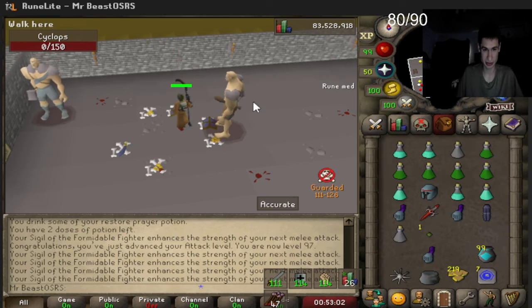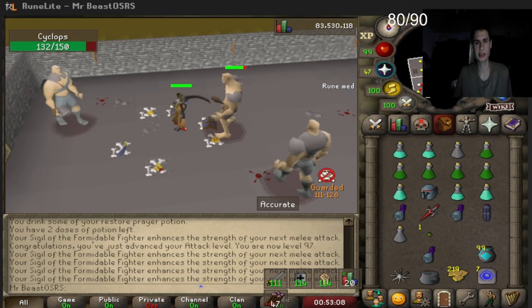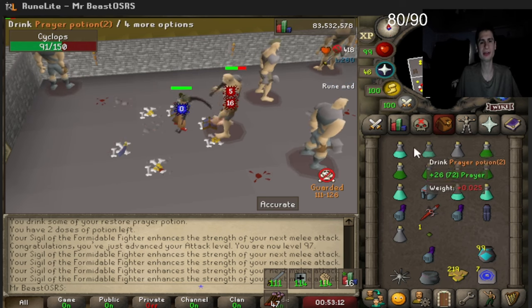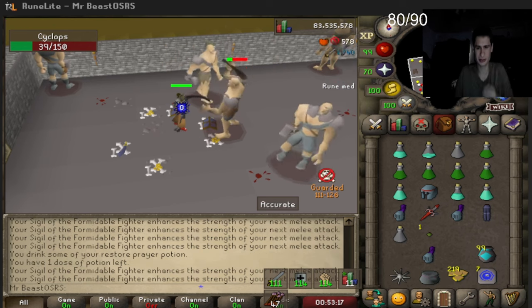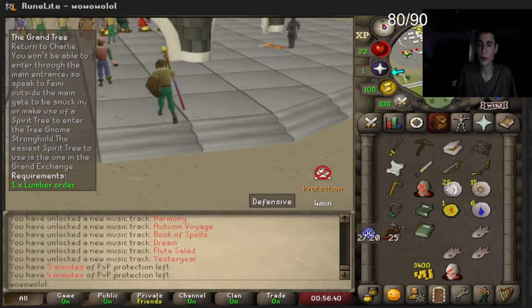I'm just going to finish off these tokens and then mostly play the other account — we might try to merge it actually. We're done with revs completely. It was fun though and worth it getting the agility XP. Next we move on to the other account mostly.